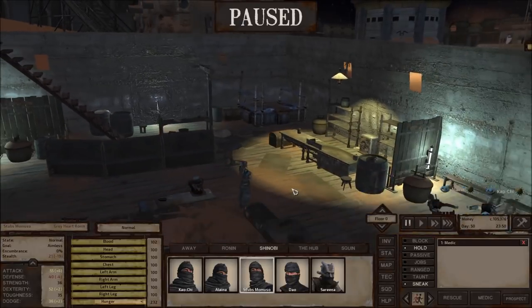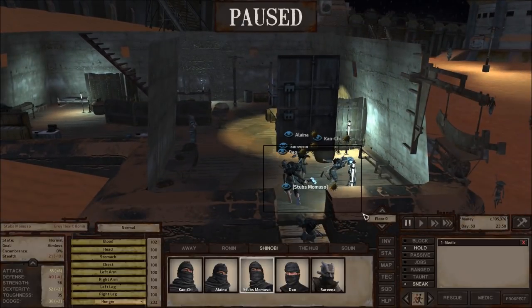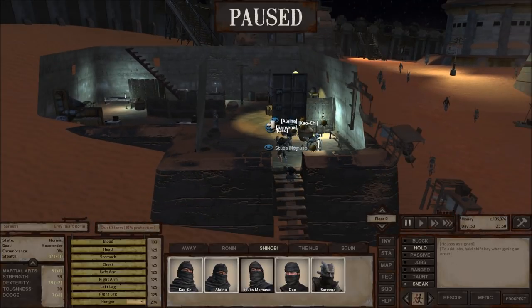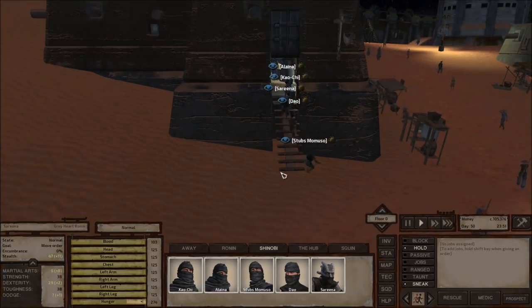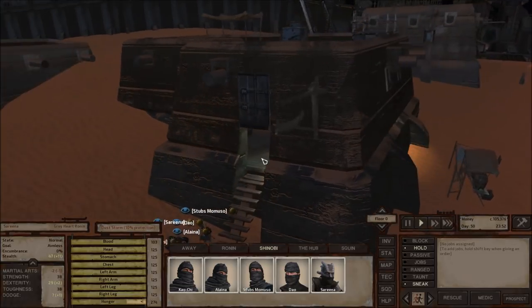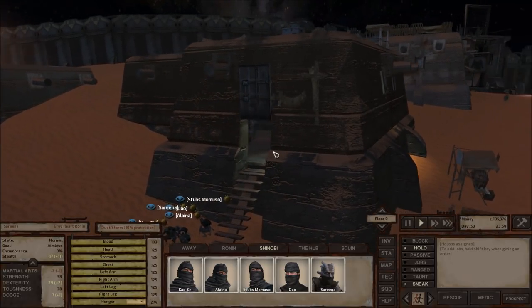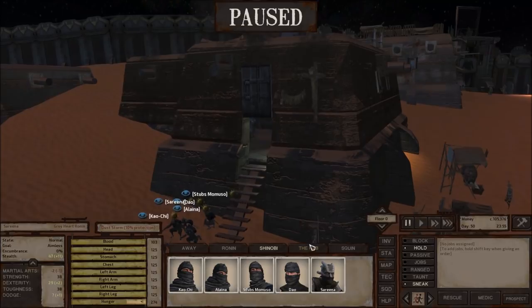They're still undetected, so let's pull back and maybe he'll walk away at some point — the sun just went down, so as long as we're unseen, maybe we'll just play it safe. He might decide to leave and go to bed. If not, we have a 50% chance to knock him out, which isn't great, but we can try it. I'll give that some more time. Meanwhile, let's check back in on Rook.